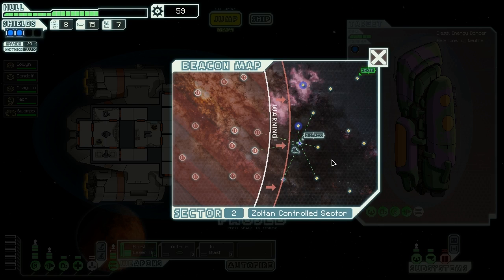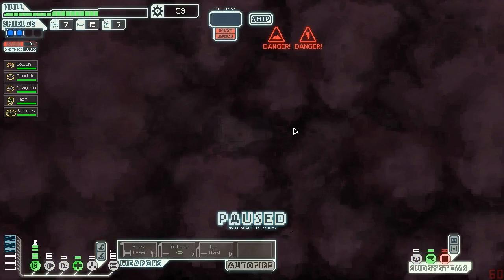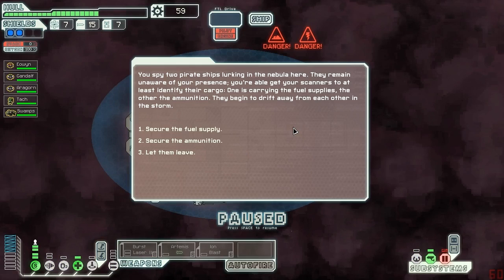I'll try to see what route will be the best to take to the exit. I'm going to go to the nebula because that will slow them down. Oh no, there's a nebula storm. I hate those.